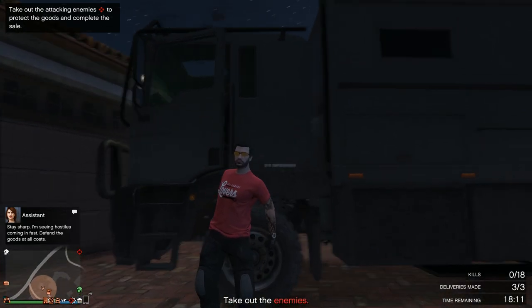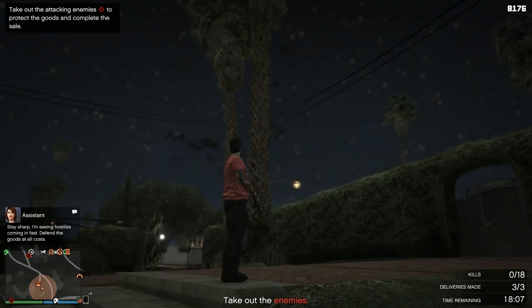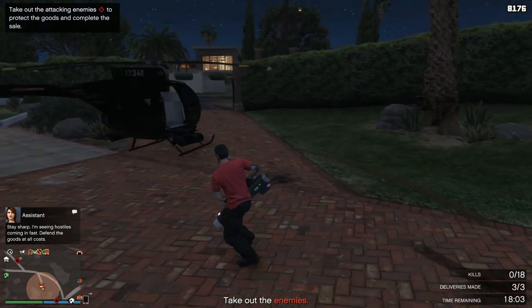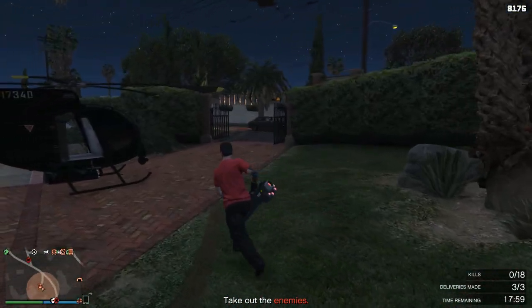Attacking enemies — what's going on? I guess that's what she meant about hijackers, but these guys are attacking me afterward. They're going to be coming to the gate so that makes it easy. Let's use the Widow Maker this time.